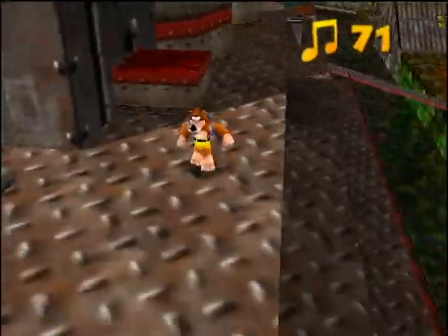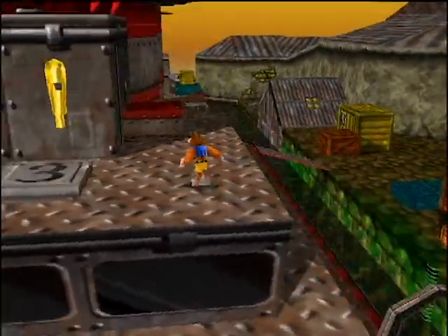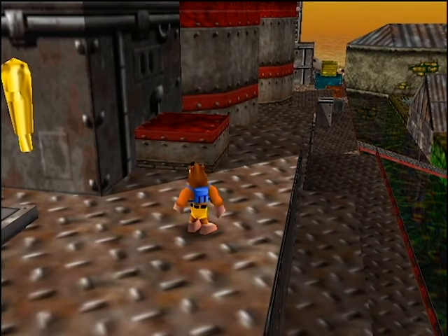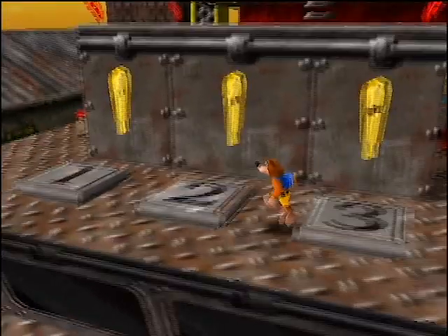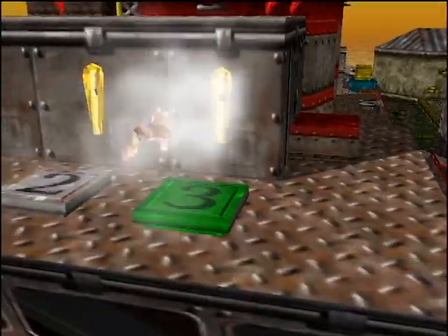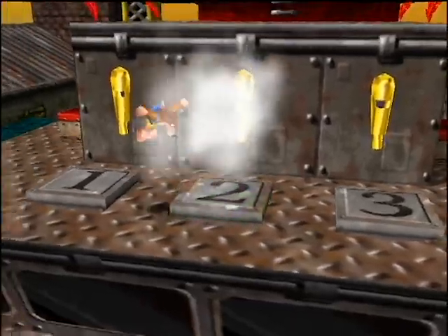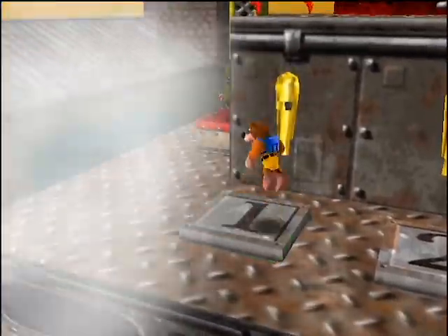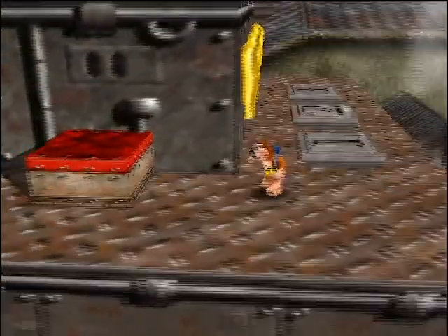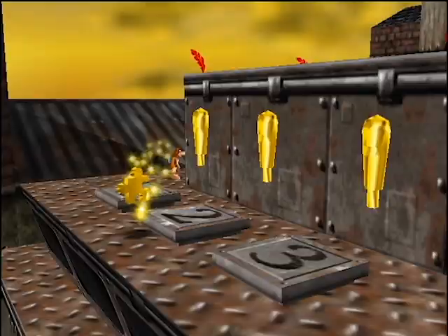We never actually saw the code on screen. Plastered somewhere around the level — I think just over there to the right — there's a code for these horns. But since I already know the code, it is 3, 1, 2, 1, 1, 1. And that will give us a jiggy right there.